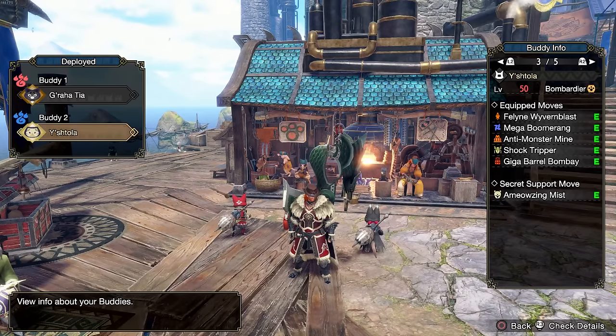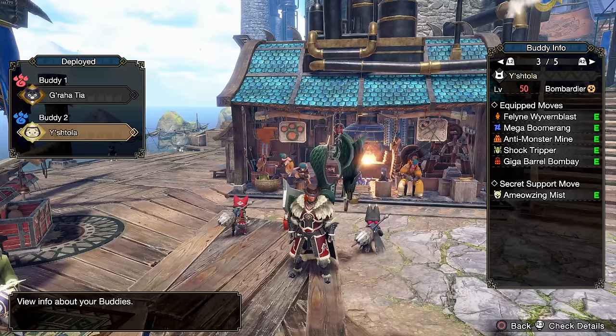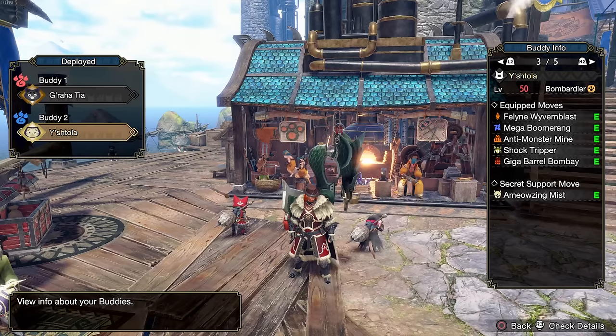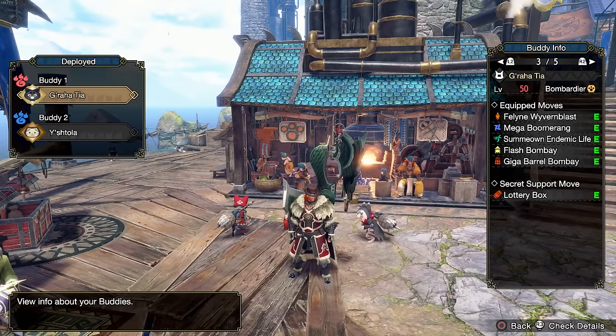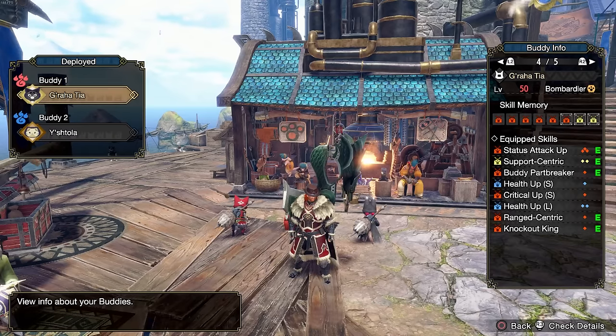Then we have Y'shtola, coming in with Wyvern Blast, Mega Boomerang, and Anti-Monster Mine — another explosive thing that makes monsters trip and gives you openings. Your Palico drops a mine and you can actually run behind it, sharpen your weapon, and if the monster runs at you it just gets staggered by the mine. I also use Shock Tripper so that you can get stuns on the monster. If you flash a monster too much it eventually becomes immune or the effect is greatly reduced, so I like having Shock Tripper instead. And I use Amusing Mist, which is an elemental damage mine. The idea is: make sure you are aware of what your Palicos have. You can also increase their skill memory and put passive skills on them — there's a lot of min-maxing you can do with your Palicos and Palamutes, and you want to get on that because it's a passive edge you bring into battle.